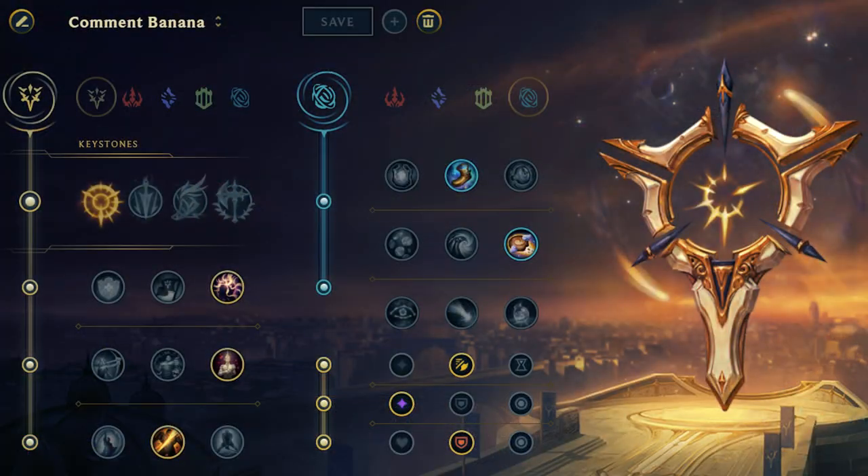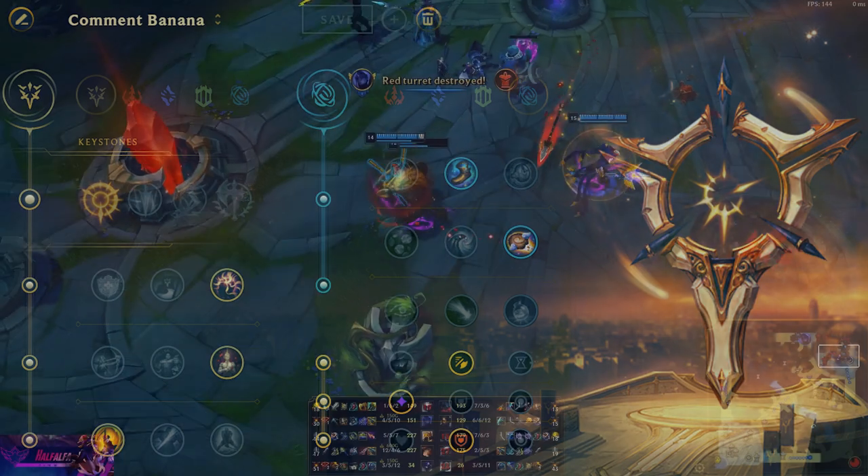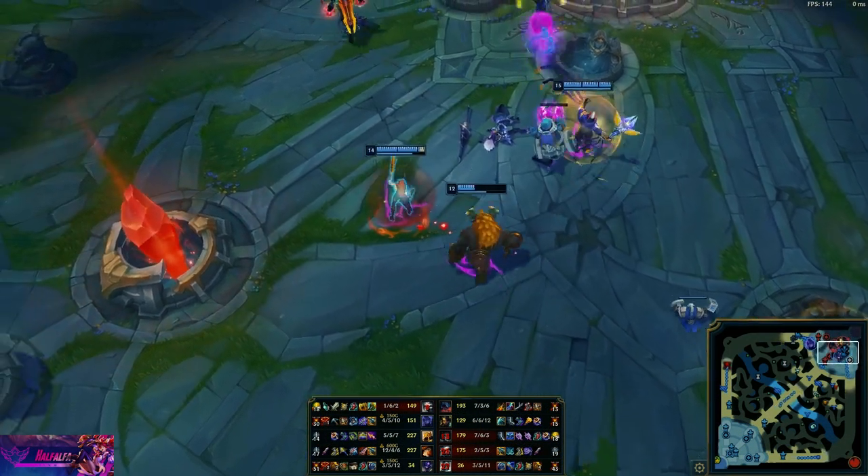For runes, you're going to want PTA, Presence of Mind, Bloodline, and either Cutdown or Coup de Grace. I personally run Biscuits and boots for the sustain in lane, because you don't need boots early on MF with your W. You're going to want to max your Q, W, E, and then put points in your R when you can.